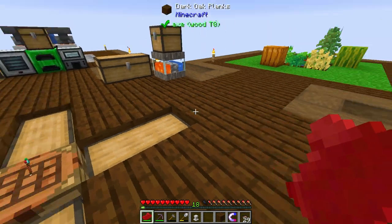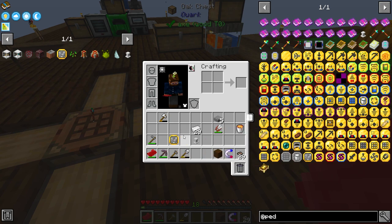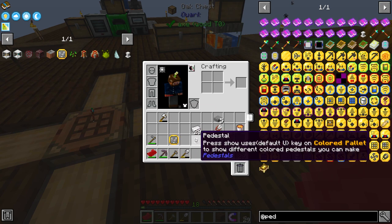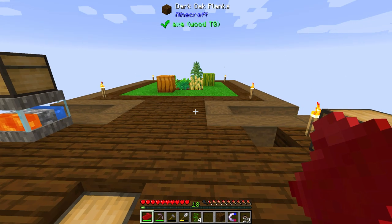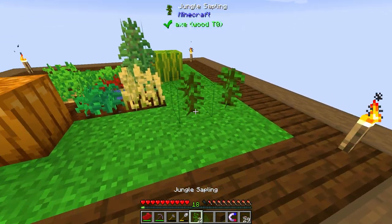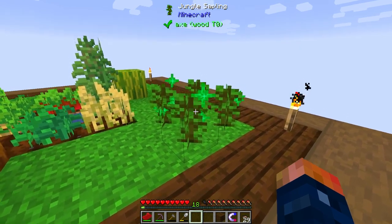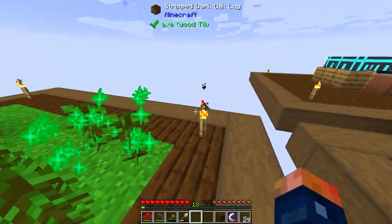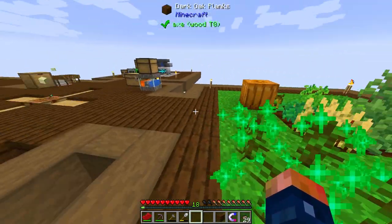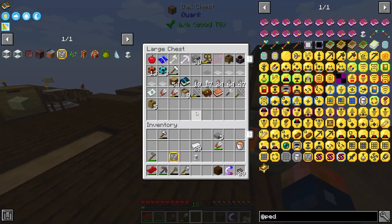For right now, I think we should work on getting some other resourceful blocks that will allow us to decorate a little bit more. One of those is a method for getting mossy cobblestone, which is a block I would like to have. To get that, all we need is a vine that goes underneath. The best way to get a vine is to grow it from jungle saplings — jungle saplings have a chance of having vines on them. If I place four of these here and run, we might have a chance of it growing. Bone meal might even work faster.